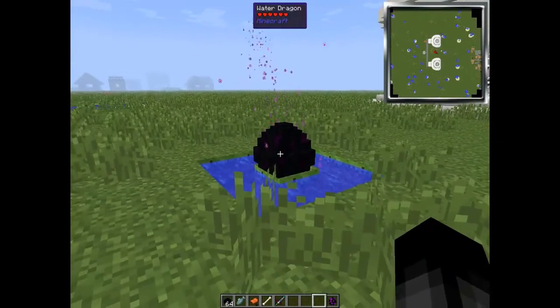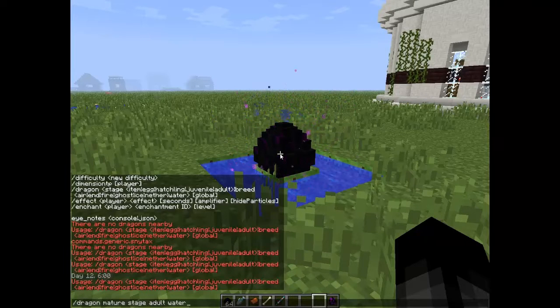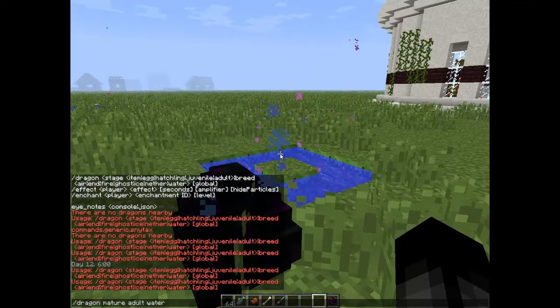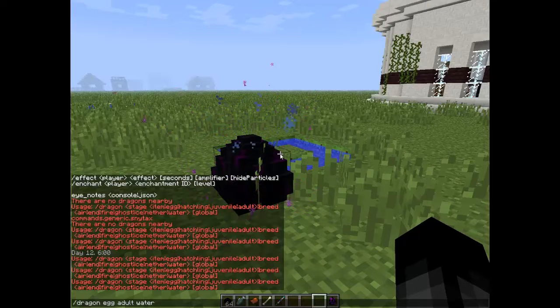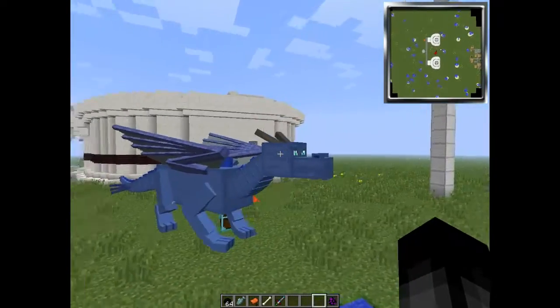But we're not going to do that lengthy process. I'm going to right click this egg and then use this command. You type 'dragon stage adult water' to fast forward the process.